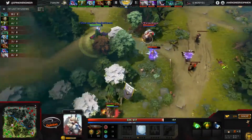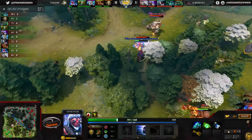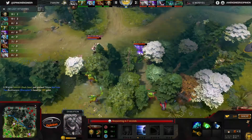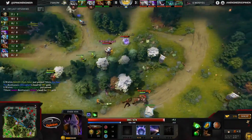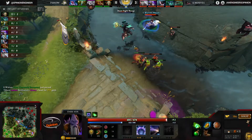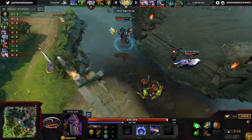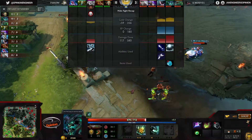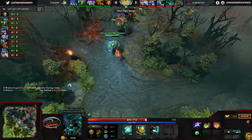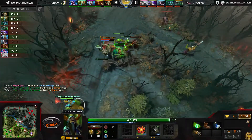Smash has a double Ion Shell and M God is moving in with the snowball ready. They pop the snowball onto the Disruptor and work him down — he has the Glimpse ready but doesn't use it, gets body blocked by his own creeps, and there's the dead Disruptor going the way of Smash. In the mid lane, Msuko wraps around and picks off the Zeus with help from Van.